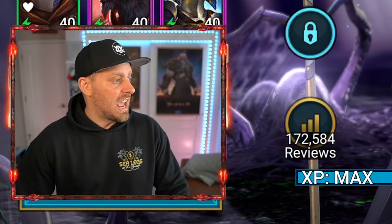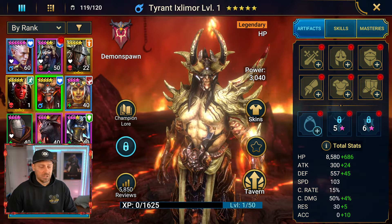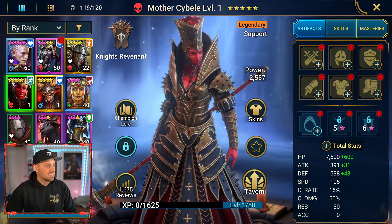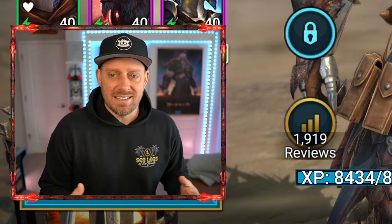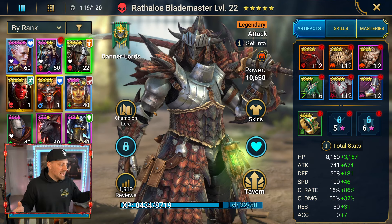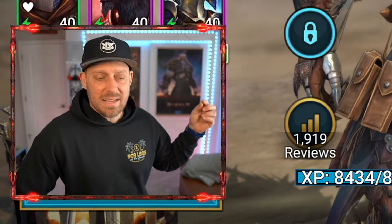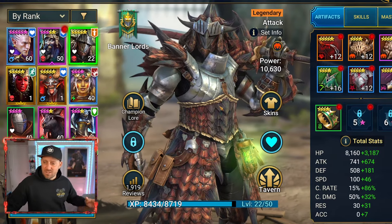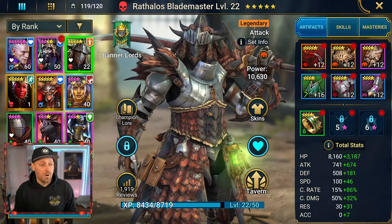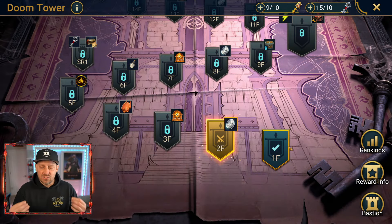Let's get a final look at the new champions that just joined us today. We have Tyrant — awesome looking — and we have Mother Cybelle, and of course our first ever legendary champion, Rathalos. It's pretty crazy that today was the first day we had any legendary champions and we got three all in the same video. Who would have thought? Follow me on the journey if you want to see more crazy stuff and me learning everything as I go. I think the next focus really needs to be on how the heck do we take down this Doom Tower.